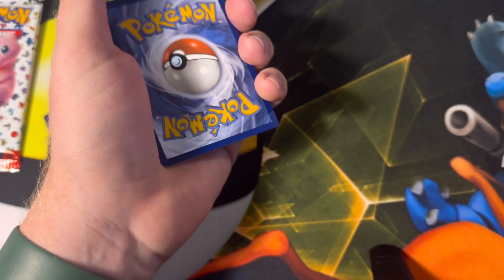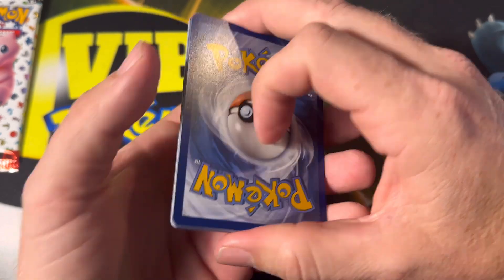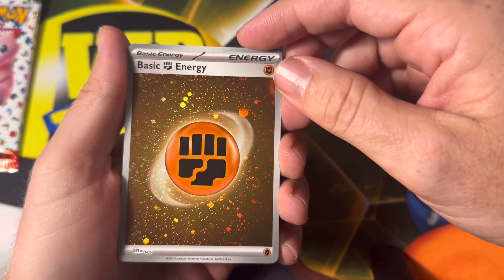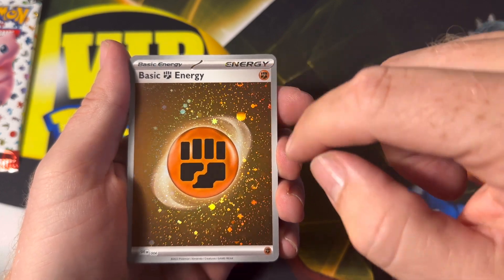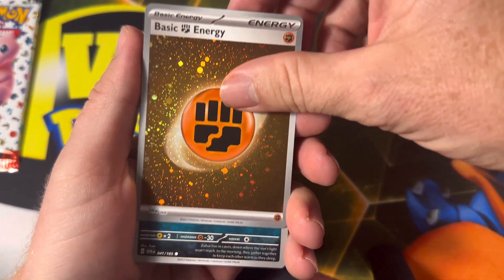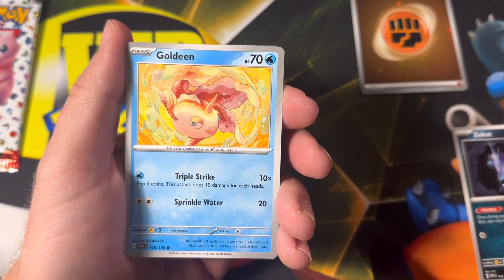Starting out with a code card. Let's play guess the energy — going with a lightning energy. Oh no, but it is a holographic fighting energy with a swirl! A clean swirl — let's go with that. Nice energy, we'll sleeve that up. I'll actually give that to MVP Pokemon because he plays a fighting deck and he'll love having that in his collection.